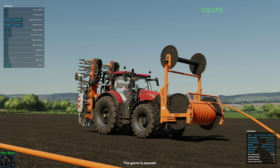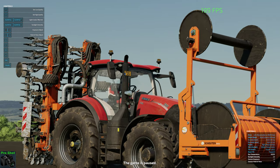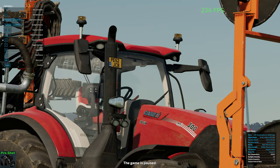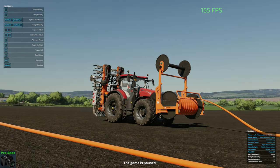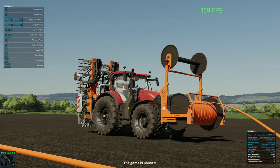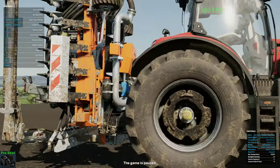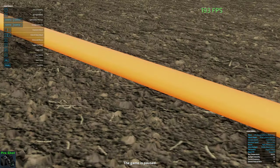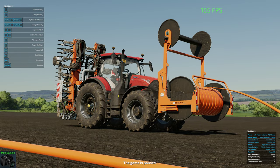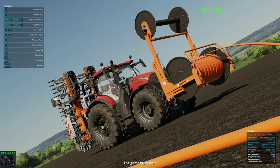The second thing you want to do is adjust your field of view. You can go really deep, but depending on how far away you are from the tractor, it can cause a little bit of distortion. Between about 20 and 30 or so is usually pretty good — for me anyway. Once you're happy with the angle, you can tilt it a little bit with the keys, which is 1 and 2 on the number pad.